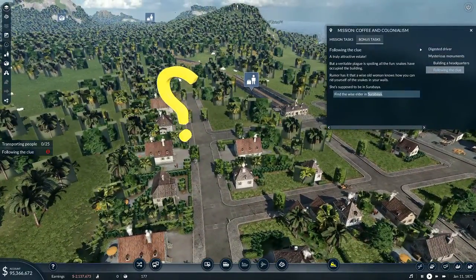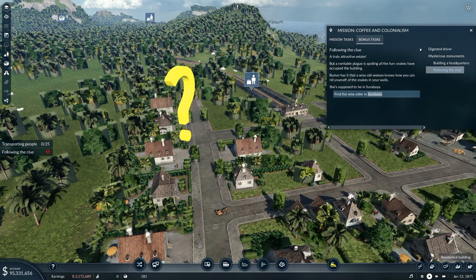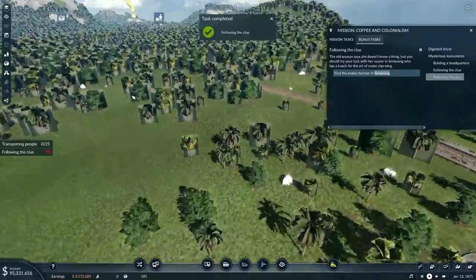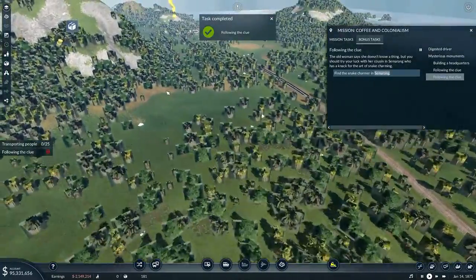Right, somewhere in Surabaya we've got an old lady that can charm the snakes out of our house. Let's see if we can find her somewhere around here. There are four people in there — this was built in the year 1870, it's only 1871, because most of the time I've been playing it I've just had it on one time speed. The old woman says she doesn't know a thing, but you should try your luck with her cousin in Semarang who has a knack for the art of snake charming.